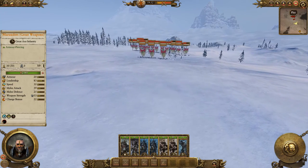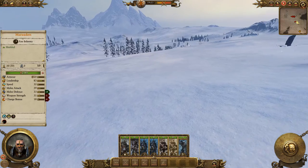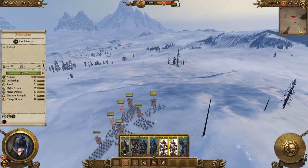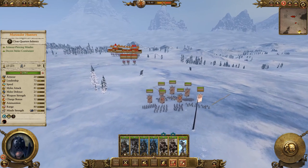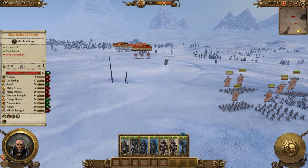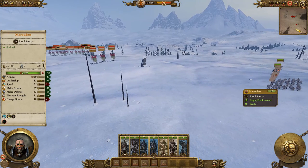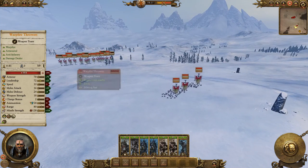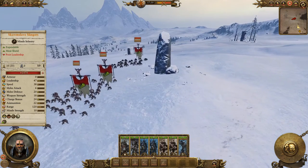They're sending the Slave Slingers first. We're going to move the Marauders forward just a little bit, because they are actually shielded. We're not going to charge them, because we're probably not going to make the distance. But the Marauders can shield themselves. Here comes the rest of the army. Our hope is that if these guys have stones thrown at them, their shields will block it, and they will live.